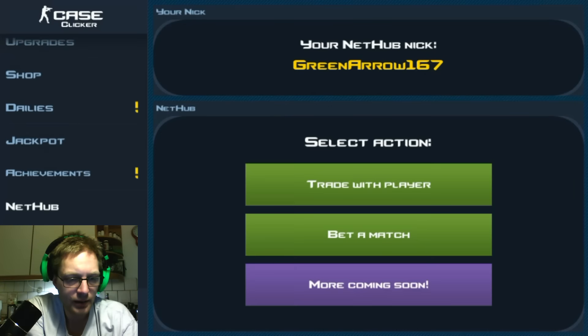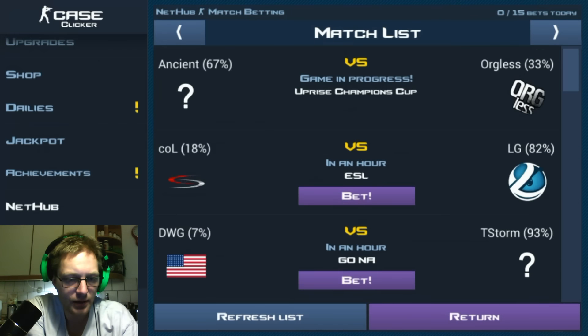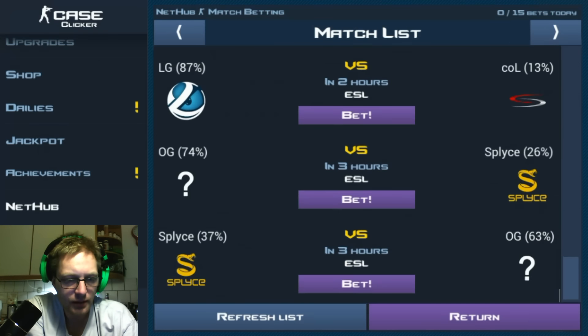Net Hub match betting - zero out of 15 still. Whoa, look at that - DWD seven percent in one hour! Whoa, some pretty crazy things going on here. OG Splice, you have two options. I mean, if they have a 37 percent chance to win in three hours, why do they have it at 26 percent in three hours? Is that crazy or is it me? Let's bet in here.